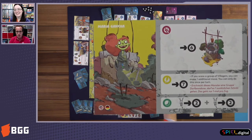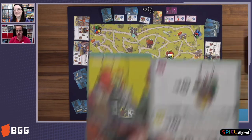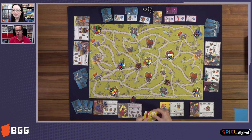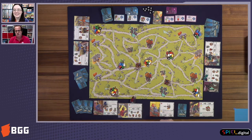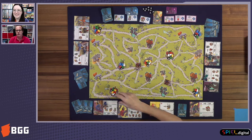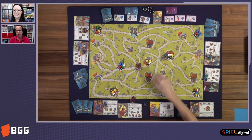After you choose to move or take an action with a monster, you do that. Normally you move the monster to a group of villagers. If you arrive at a group of villagers with a campfire token — exactly there — you scare the villagers.